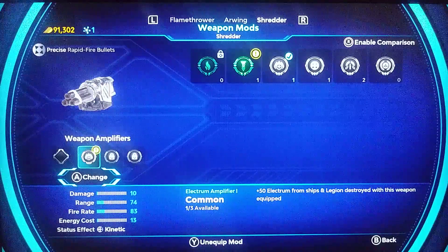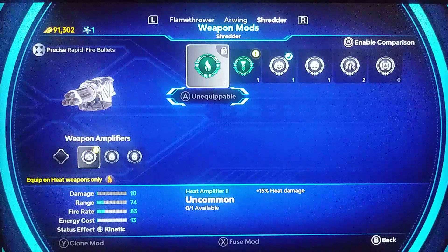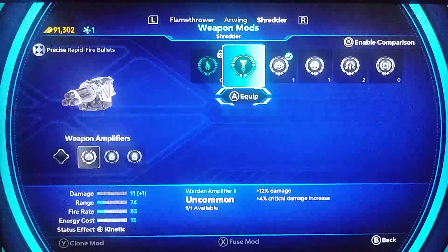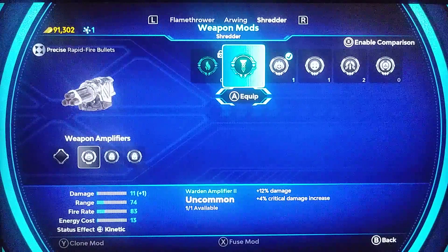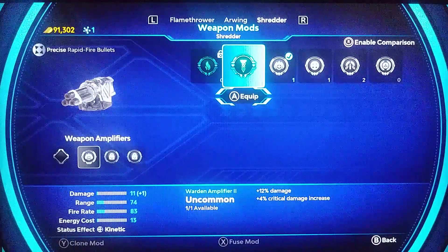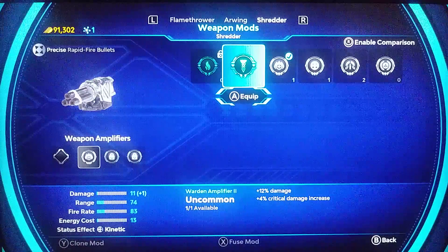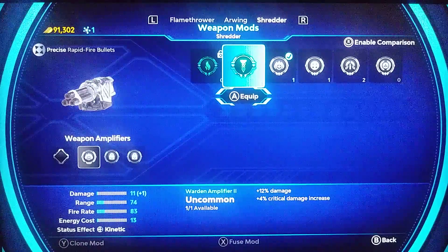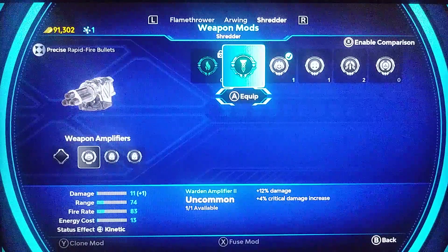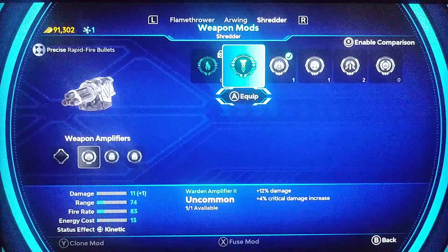Pressing the A button — it's unequippable because it's the wrong weapon type. That's for the Heat weapon. This is the Warden — uncommon, plus 12 damage, plus 12% critical damage increase. I'm surprised this is one for the weapons, because I thought this was something related to the Equinox. But it looks like Warden mods are available for weapons and all sorts of things.